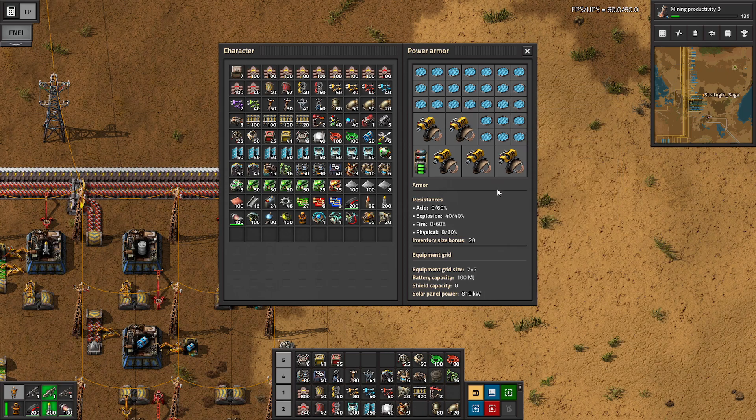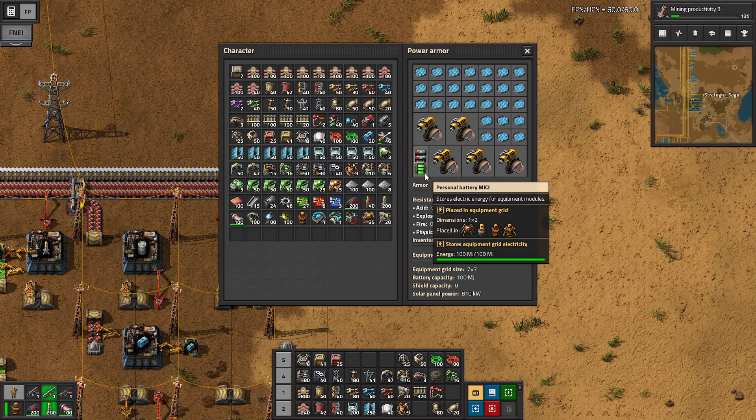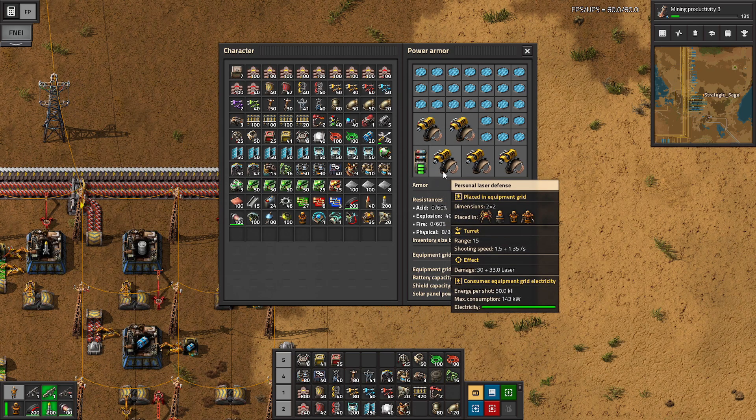Again, a bunch of solar panels — plenty of energy here, we could go a little higher. We've got the Mark II personal battery, and we're looking at the personal laser defense, which are very powerful. You can see the range of 15 — they're going to clear the area around us and make sure we're not getting swarmed over by enemies. Additionally, these work automatically even if you are inside a vehicle, so they're very easy to use.